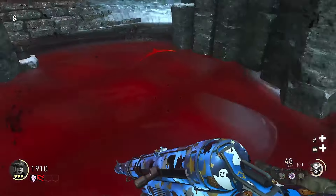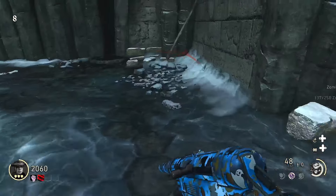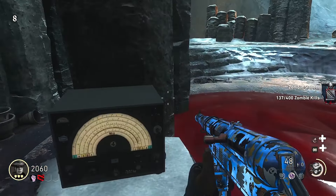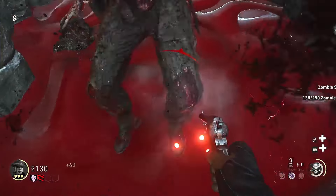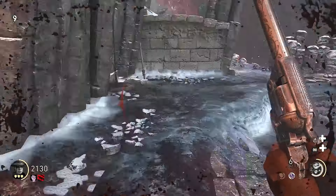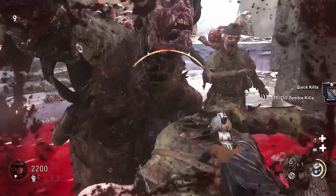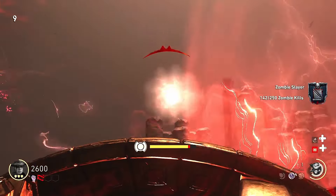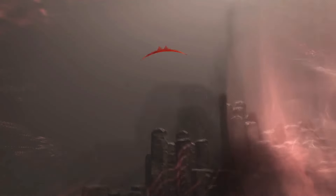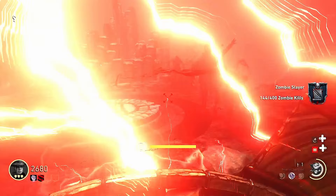We'll go ahead and kill on our first pattern, then get to our second pattern which was the little flower. Get this kill in the blood pool, and we're teleported into the shield ritual. This one's definitely one of the cooler ones to me — this one and the flail are pretty cool ones.